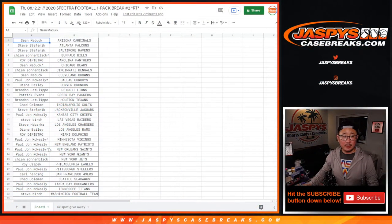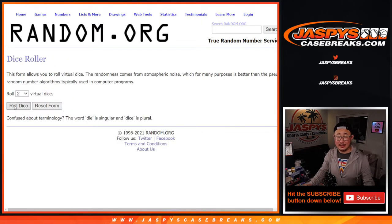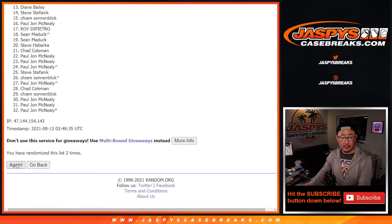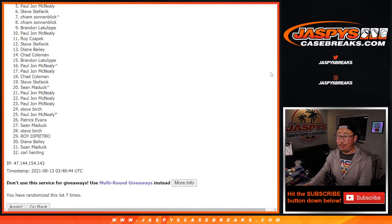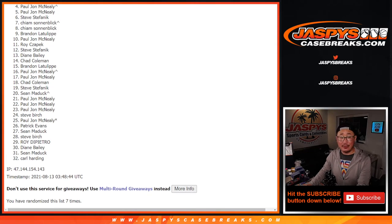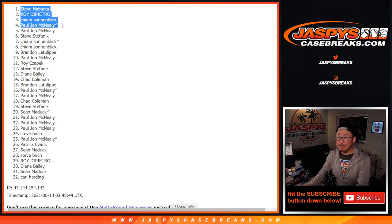Now let's flip back to the list and grab everybody's names for the third and final dice roll. New dice, new list, and top four will get the $450 spots. After seven rolls — one and a six, seven times — from positions five down to 32, sad times, but I appreciate you giving it a shot. It's a worthy chase whether you made it or not. Congrats to the top four: PJ with the spot you won, Kaim, Roy, and Steve. Congrats to you four — thanks for taking the risk.